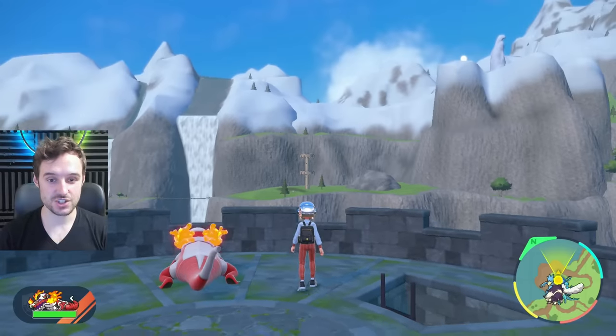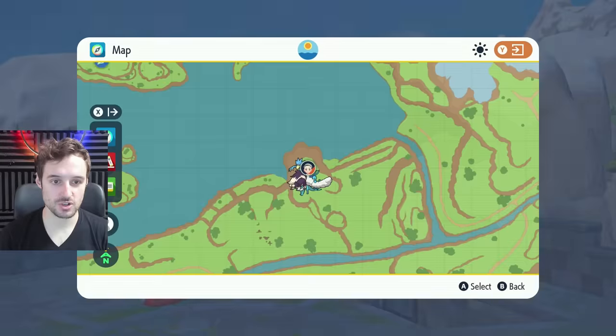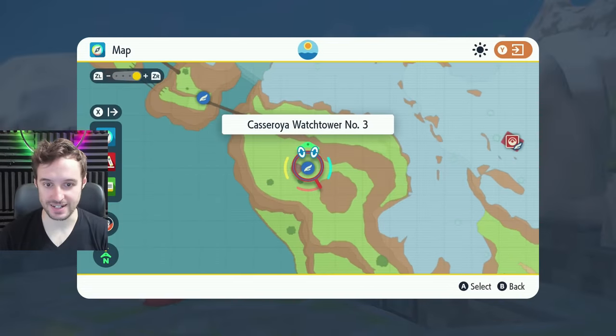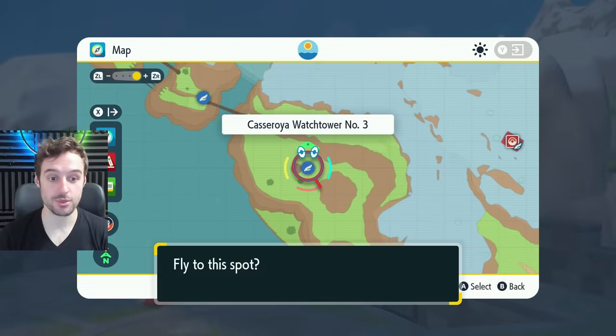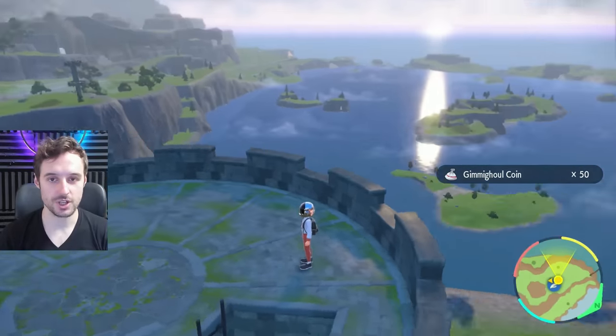Looking to your northeast you're going to see another tower — that is our next one. If you already have the fly point you'll find it on your map right here: Casa Roya Watchtower number three. As always, you'll find it at the very top. That'll net you another 50 coins.